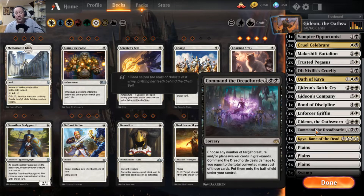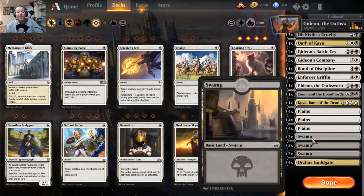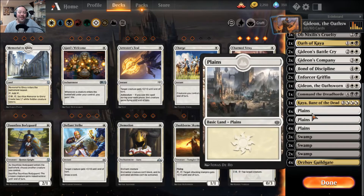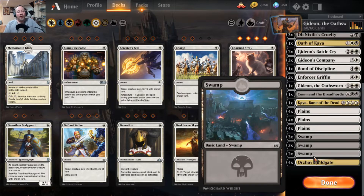Command of the Dreadhorde is a really good card you see quite a bit of. Choose any number of target creatures and/or planeswalkers in graveyards — Command of the Dreadhorde deals damage to you equal to their total converted mana cost, and you put them onto the battlefield under your control. Then you get Kaya on top of that — opponent's permanents with hexproof can be targeted. For minus three she can exile a target creature. Mana base is pretty straightforward: a bunch of different land art — they actually translated that into War of the Spark in Arena — swamps and plains, plus four Orzhov Guildgates.